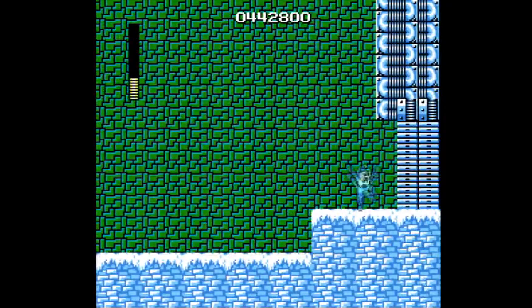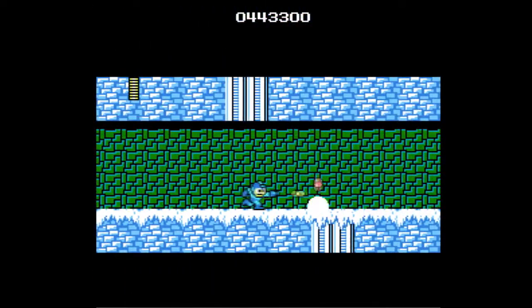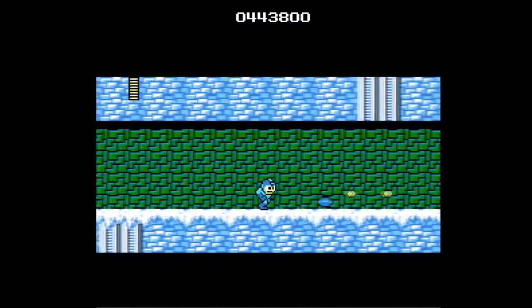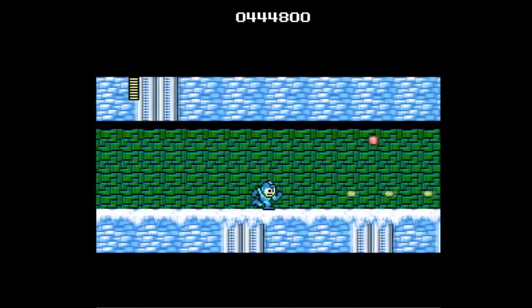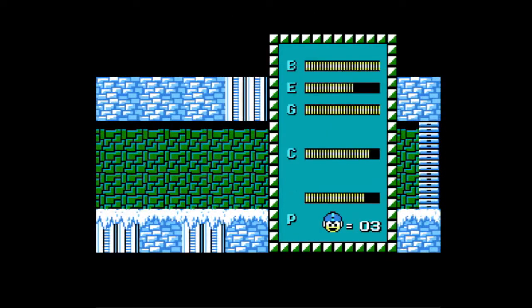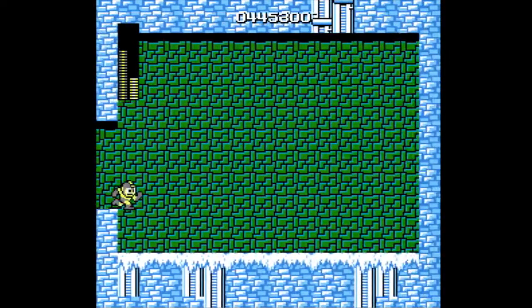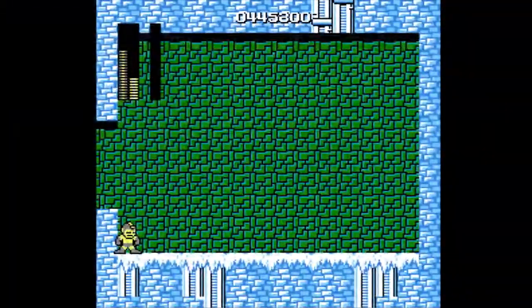So, is there an easy way to get past him? Iceman's weapon. You have to wait till he jumps really high. It's like a pattern, and it's RNG when he does it. Iceman's weapon actually can freeze things. Yeah, it freezes him. Yeah, I use that in Wily 1.